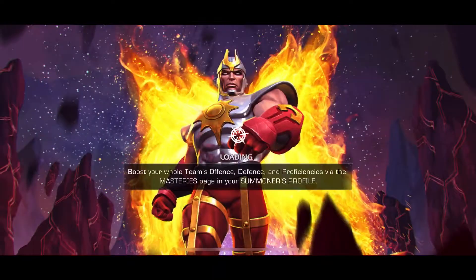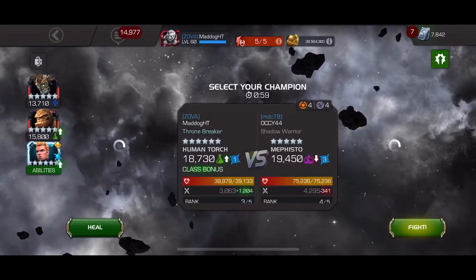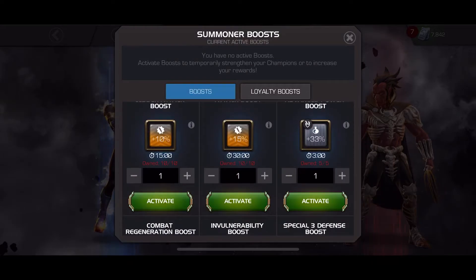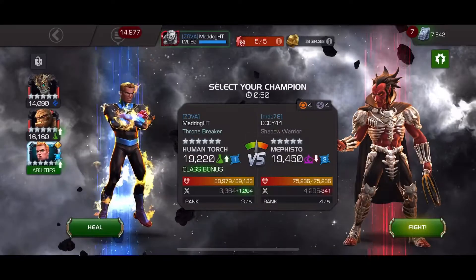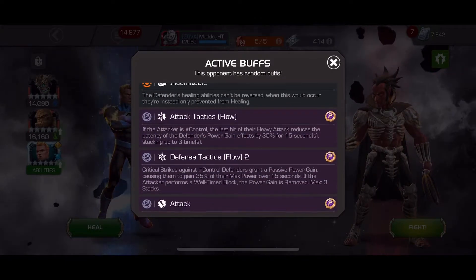Next up we have a Mephisto. I'm gonna be going in — I don't have White, so I'm going in with Torch for sure. And I believe I'm going to use my pre-fight.